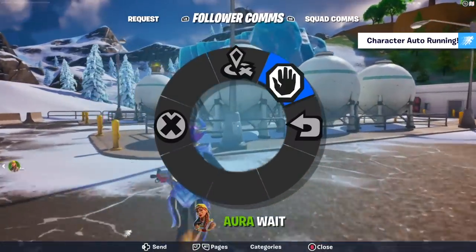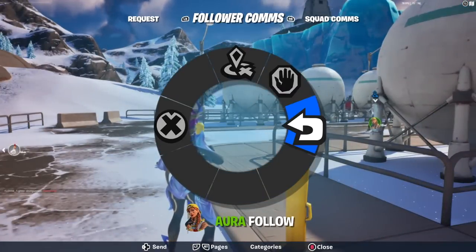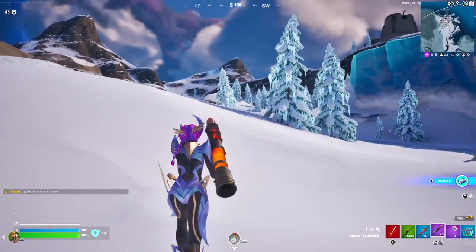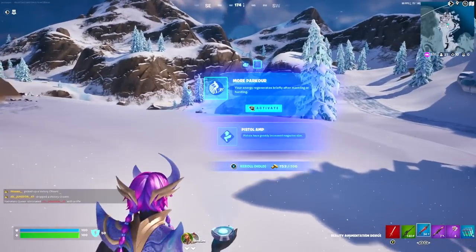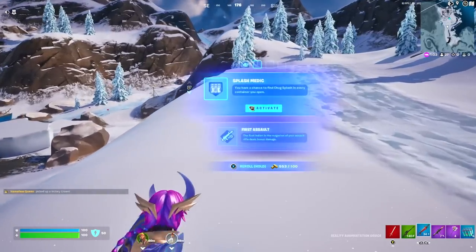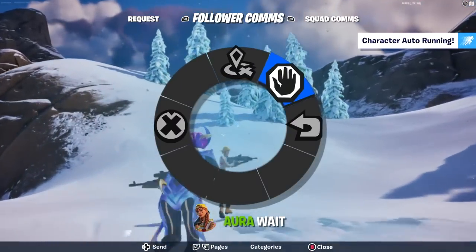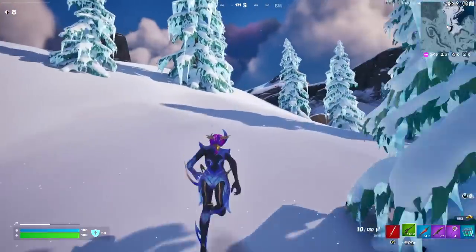I've also hired the NPC — this is an option you can do as well. They can be used to distract people and directed into different directions towards players. I'm picking the best augment for me, re-rolling the ones I don't want. I guess the first shot buff with the AR could come in handy if we grab a scar. Alright, let's keep moving.